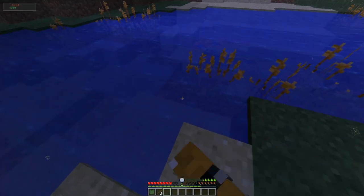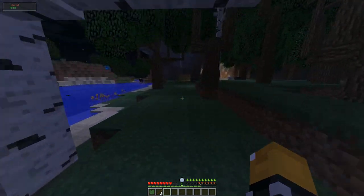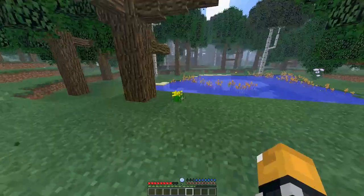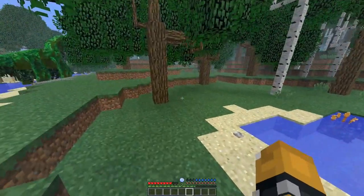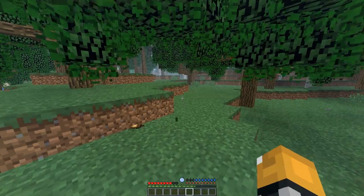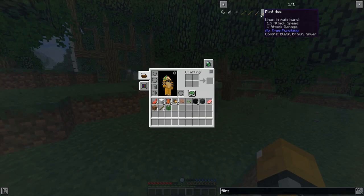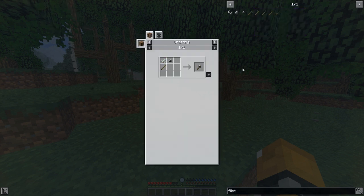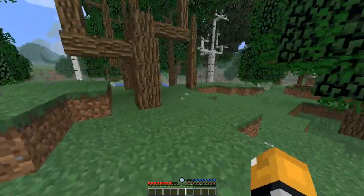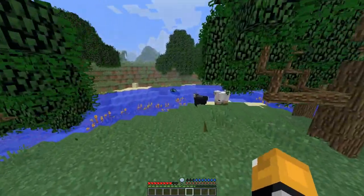We're gonna camp out for the night. Drink water. Camp out for the night. Hopefully not die. So it's daytime now. Almost have enough for a bed. I'm pretty sure we're updated enough on Minecraft where you actually have to have three of the same color wool, so that sucks — or else I would already have a bed. So I got the sticks. I need to find flint. And I also need to find string.